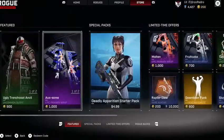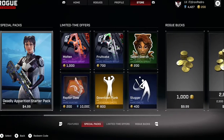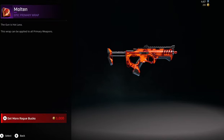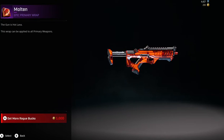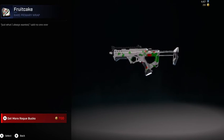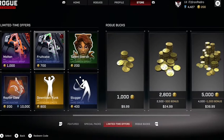You might want to pick this up if you like it. And like I said, special packs — it's the starter pack, which is being fixed on Xbox. Now you can purchase it. We have the Molten wrap, pretty nice. And then we have the Fruit Cake wrap — Christmas themed. This is a wrap that might only be available during Christmas, so just make sure to buy it if you don't want to miss out.